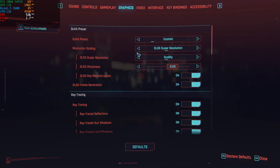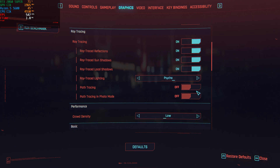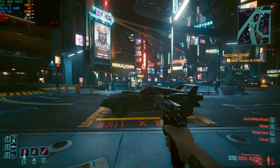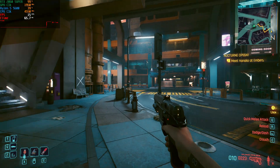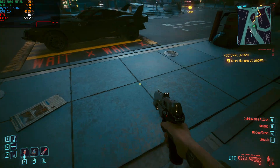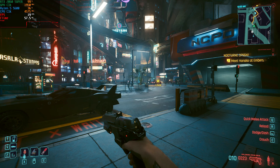Now I'm going to turn off both ray reconstruction and FSR 3 frame generation, and we're going to torture our poor GPU by turning on path tracing. The footage speaks for itself. Remember, this is actually running at DLSS Quality, so the internal resolution is 720p.